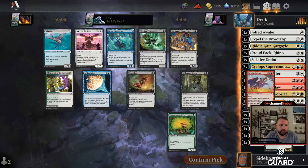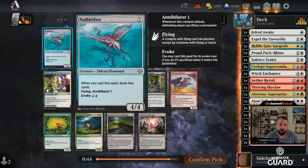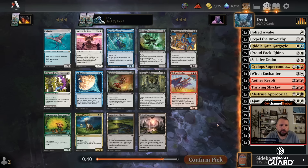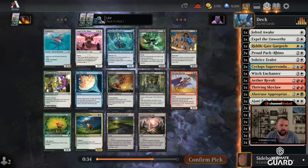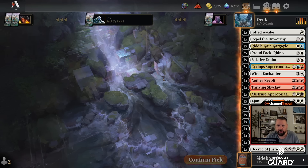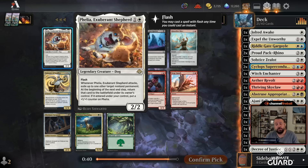Pack three — let's get in there. Another Angel of the Ruins — and Null Drifter! Null Drifter is great even if you're not Eldrazi — it's just a good card. Maybe this Aether Spike will come back, or Contaminated Landscape. I'd even take Twisted Landscape, honestly, but I think I'm just going to take Null Drifter here. Pretty happy about that.